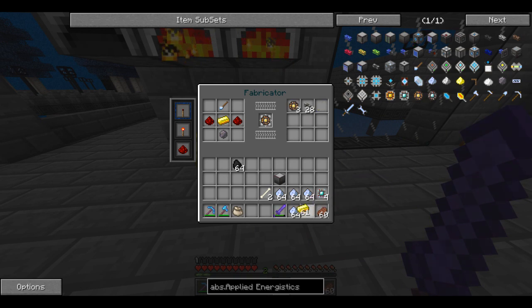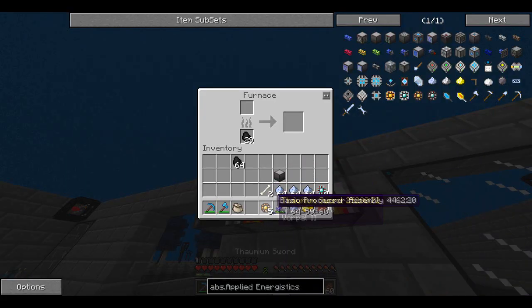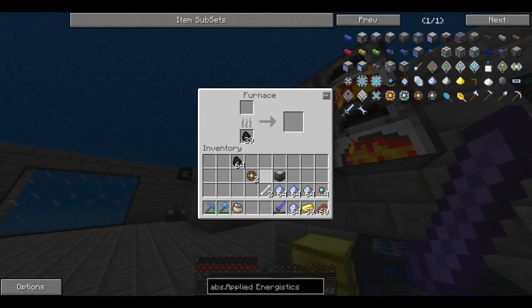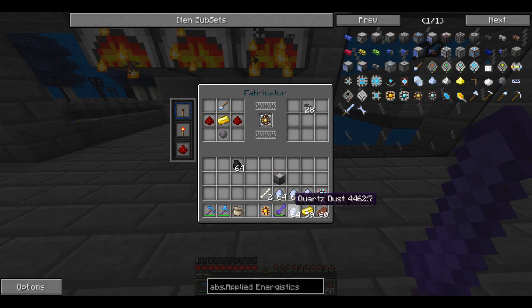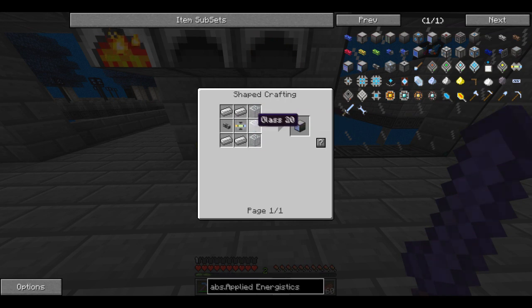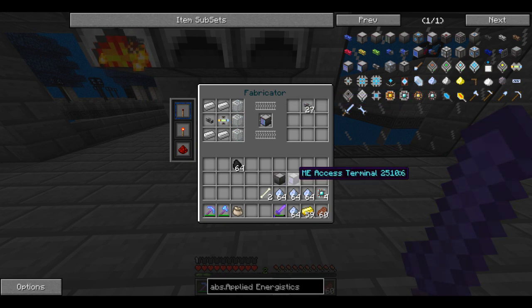Now we've got the ME cables, we're going to go straight into our access terminal, which needs a conversion matrix — that's a basic processor. A basic processor is made like that — we're going to limit the gold for this one. ME basic processor — we'll whack a few pieces of gold in there, stick with five again. One, two, three, four, five — ME basic processor. And popping that in, going to the access terminal: the conversion matrix — question mark that, pop the processor in. Conversion matrix, wonderful! We've got one — that's exactly what we need. We now have an access terminal and a controller.